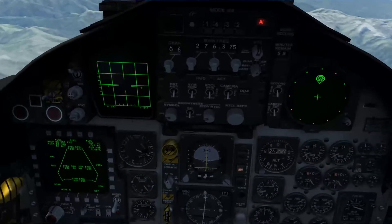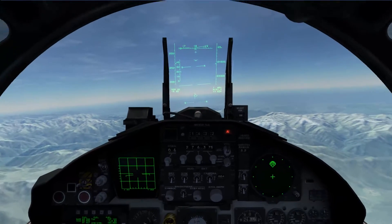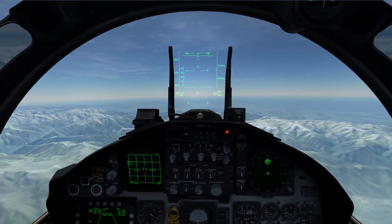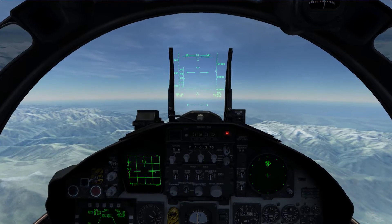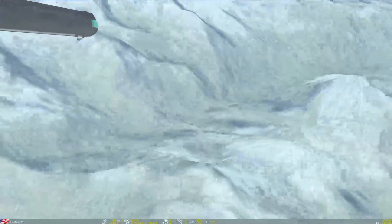We are carrying six AMRAAMs and two Sidewinders. Now remember, what we're going to do is turn on our radar. It's going to default to RWS — Range While Search mode. We're going to go out to 80 miles. Remember also that we're carrying fuel tanks that we want to get rid of.